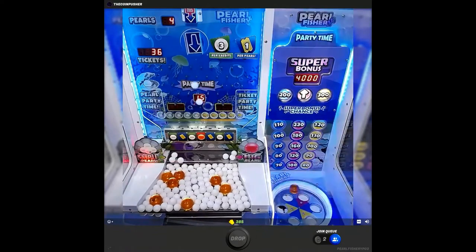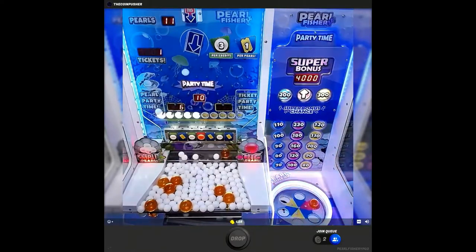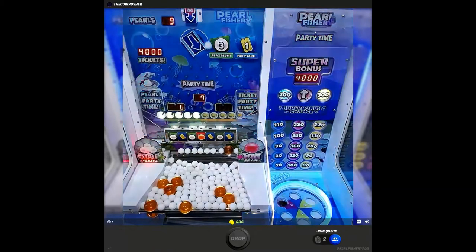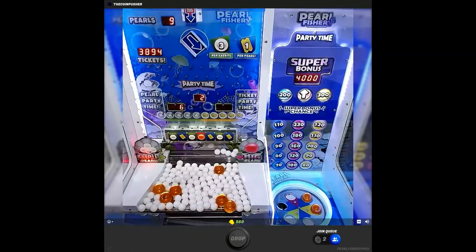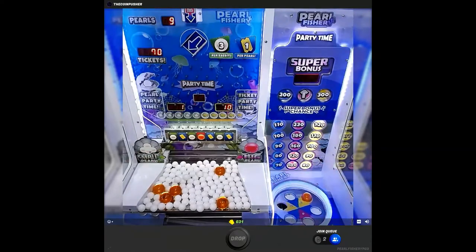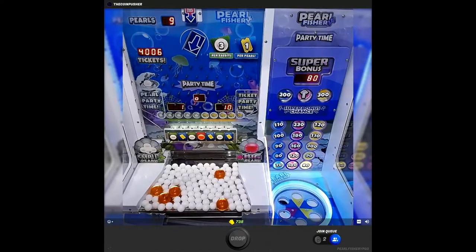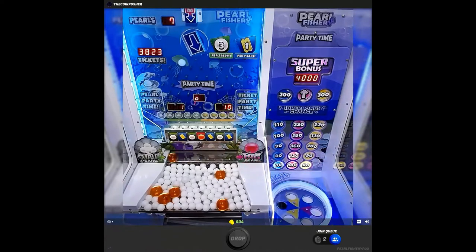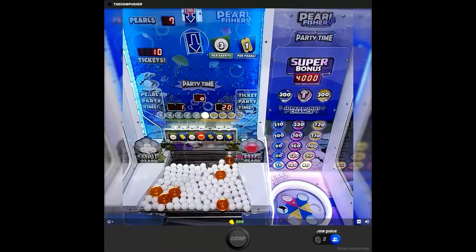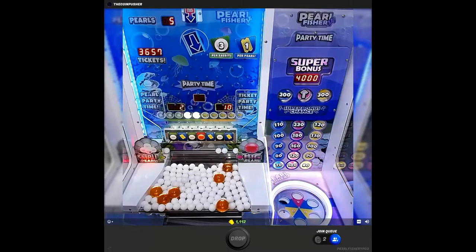And there goes another big pearl — and now we got party time! Where will it go? It goes into the red. Yes! Red means super bonus — here we go, boom, 4,000 tickets! Love this music, it's so good. 4,000 tickets, and we got a couple more — two yellow and a blue just after party time finished, so those were 70, 120, and 80 tickets. We'll take it — 4,000 tickets baby!